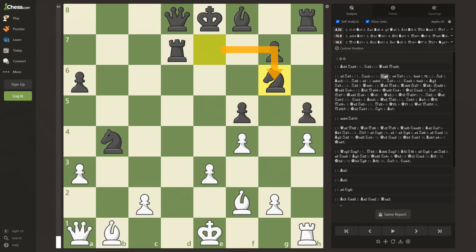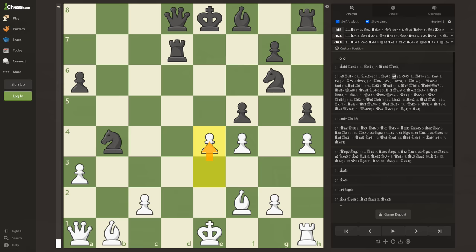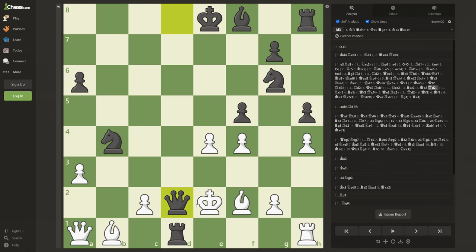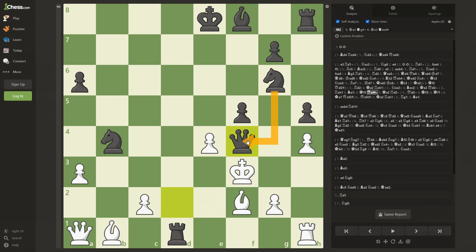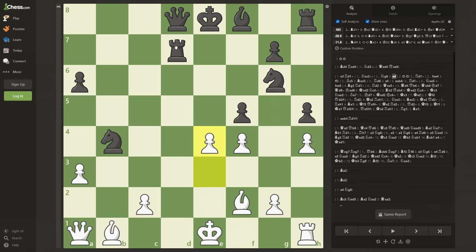With white to move again, castling or taking the free knight would make the most sense, but instead the king plays pawn e4 — again pushing the same pawn. The computer absolutely hates this move and says it's now checkmate in five for black. The line is rook to d1, the king is forced to move to e2, then the queen comes down giving check. You can't take the queen because it's defended by the rook. There's only one legal move for the king, and the queen gives check again defended by the knight, so the king has to run back. After rook d2, the king has two moves and after either of them the next move is checkmate.